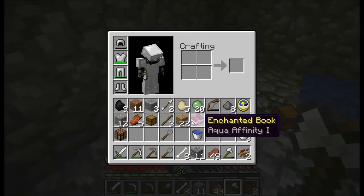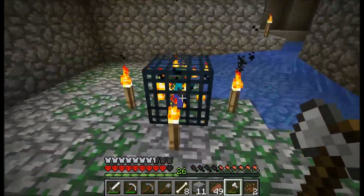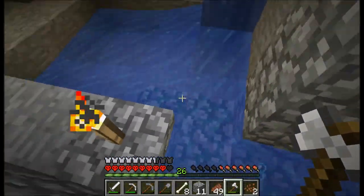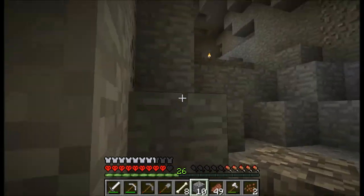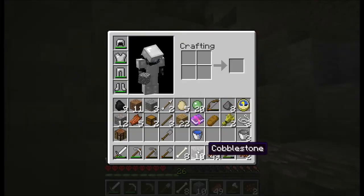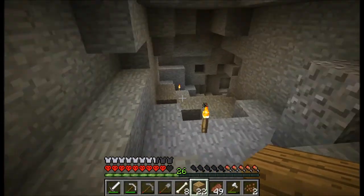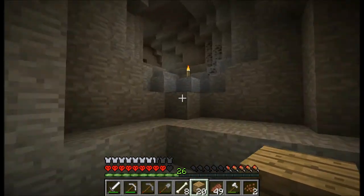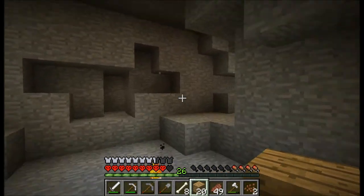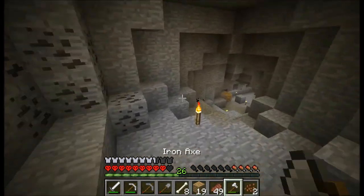We're gonna leave the moss cobblestone and the spawner for now. This isn't too far from the entrance so I can get here — it's not like I'm gonna get lost trying to get down here. I'll just throw down some wood to mark: 'spawner this way' at the intersections. There we go — spawner that way, easy. Let me eat some actually.